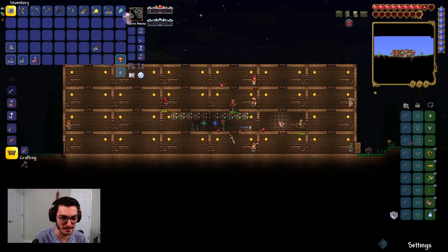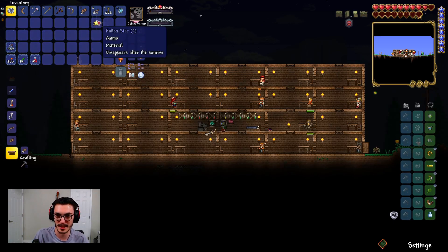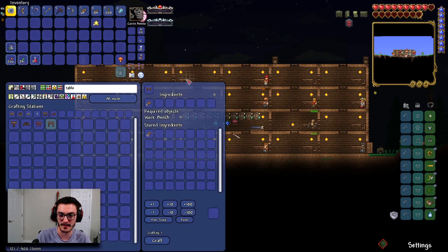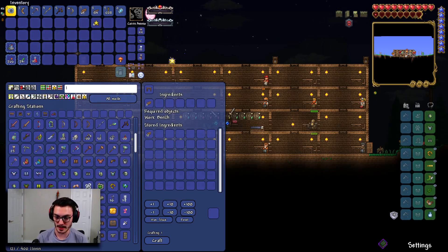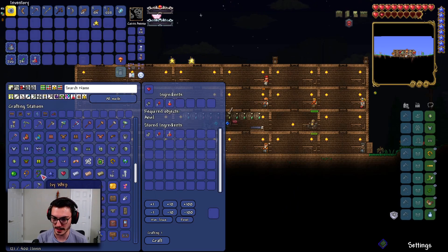Storage is completed. I was trying to do a cool snapshot transition but didn't realize the Eye of Cthulhu was spawning right then. Everything's good now — we have a storage unit. If you're not familiar with magic storage, you can have a crafting interface with all your crafting stations so it doesn't clutter your home. You can search for anything and craft it.